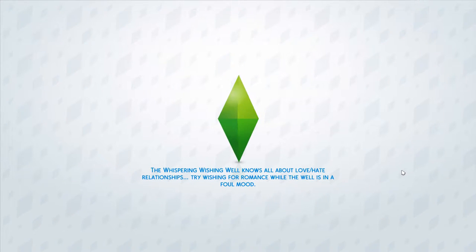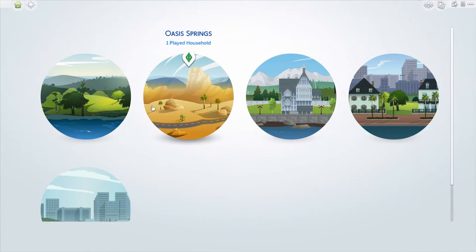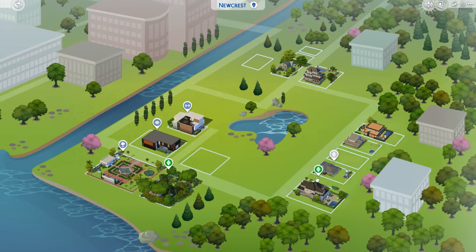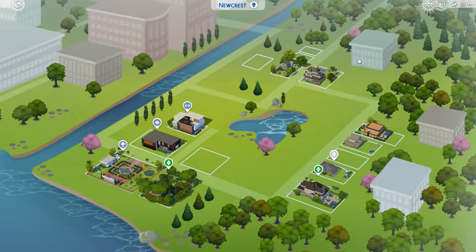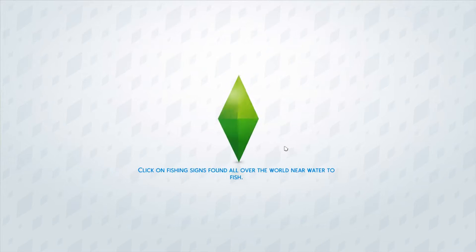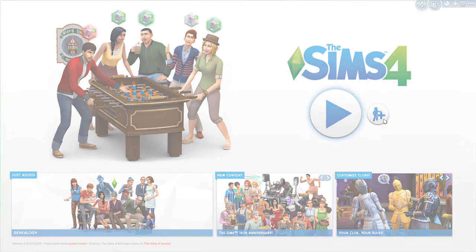I wonder if my people from Movie Stuff are here - I don't remember where I put them. I think I put them in Newcrest. Okay, let's just exit to main menu again, let's try this again. We're just gonna fail all over the place. Hopefully this won't make this a million times longer. Let's create a new household.